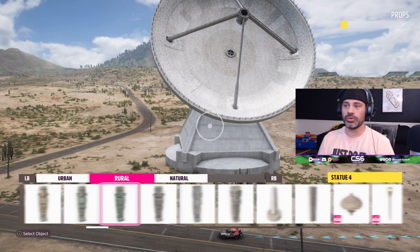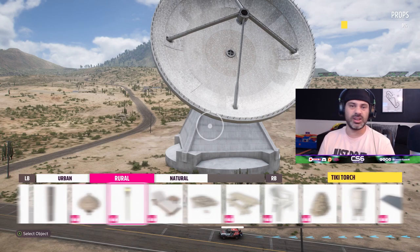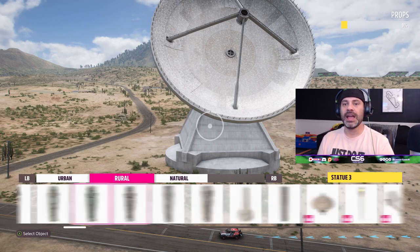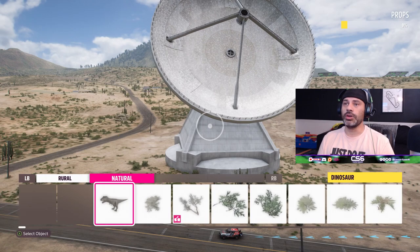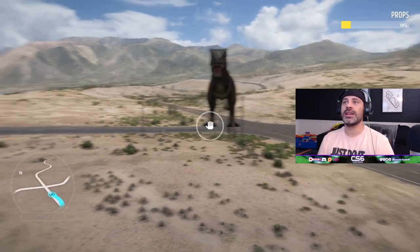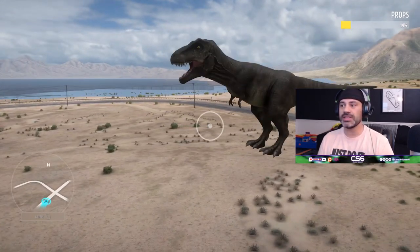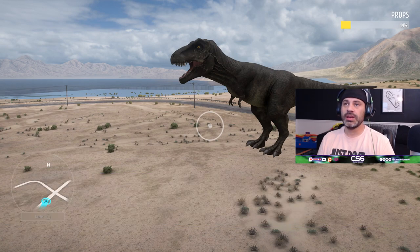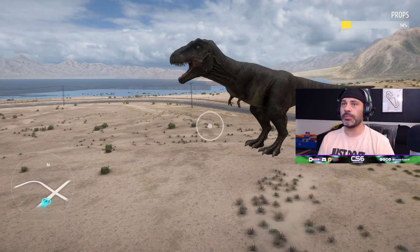After the urban items you can do rural things - items you might see on a beach, a farm, or in ancient ruins and things like that. Then nature - and of course it wouldn't be a route creator builder without the T-rex! You can also include every single type of shrubbery and rock that is in the game.